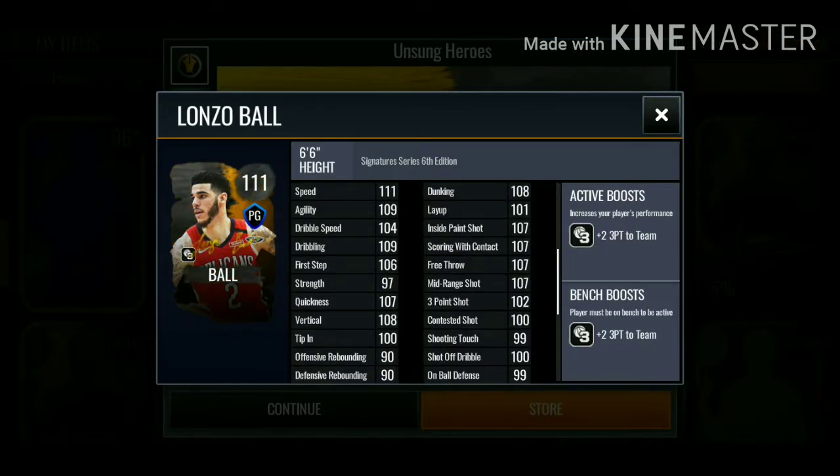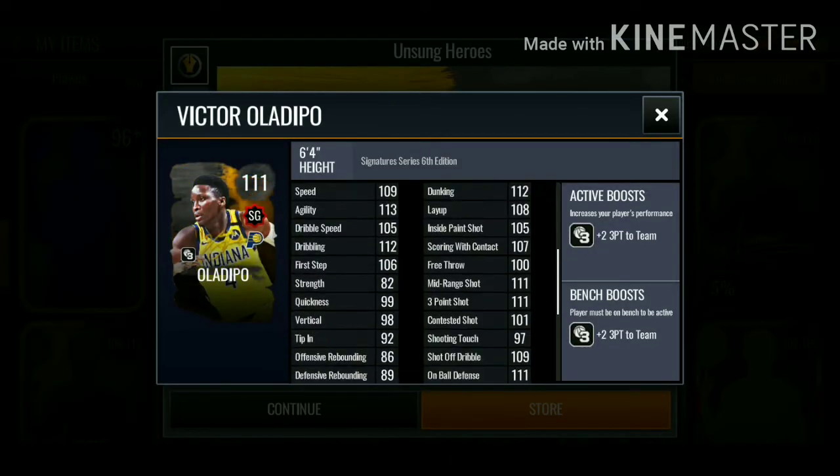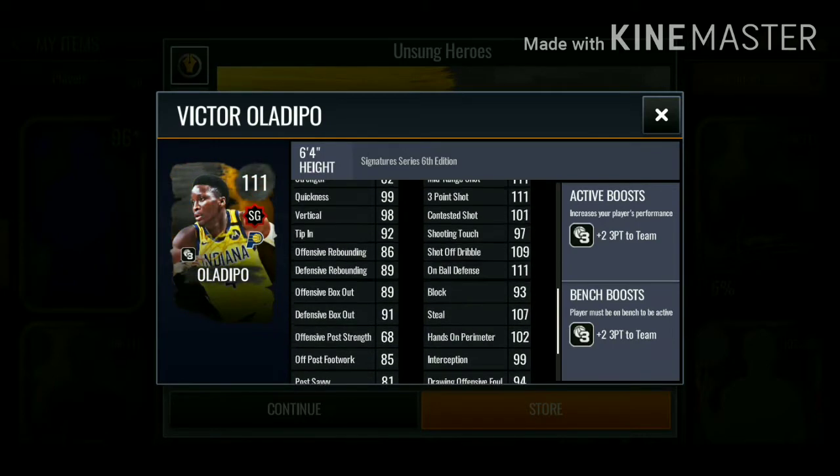Lonzo has 111 speed, 109 dribbling, 108 dunking, 107 mid-range, 102 three-pointer - looking decent. Let's check out Oladipo: he has 109 speed, 113 agility, 112 dribbling, 112 dunking, 111 mid-range, 111 three-pointer. This card is definitely looking like the best one.